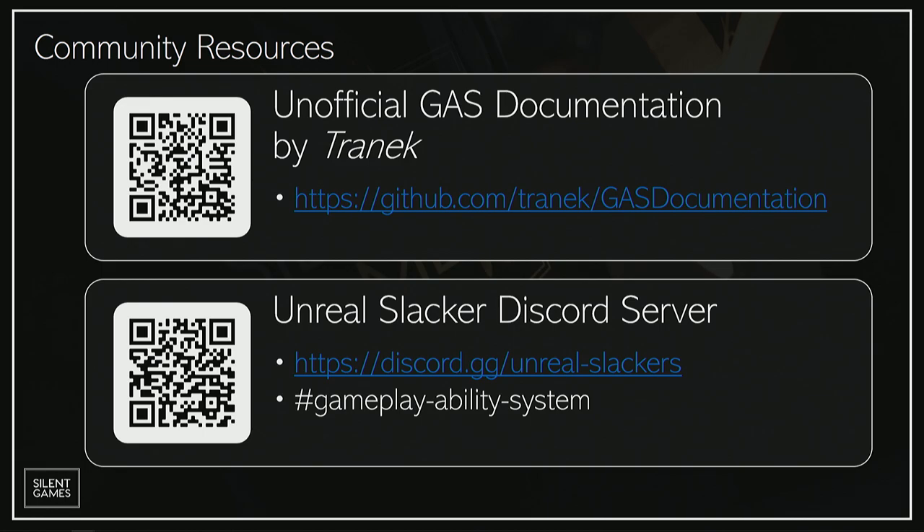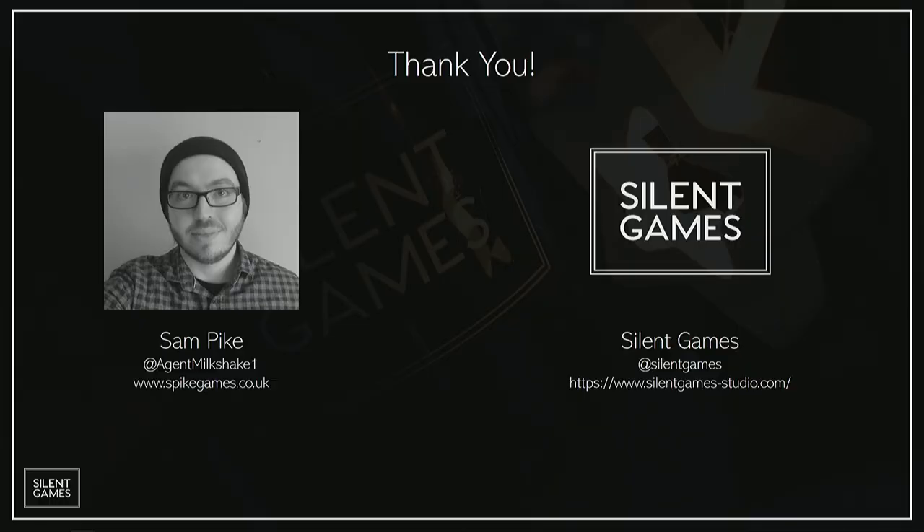Some community resources: there's a fantastic project on GitHub by a user called Tranek, under MIT license, so you're free to modify and use it in commercial products — an extremely generous and really fantastic learning resource. There's also the Unreal Slacker Discord server with thousands of developers and a specific channel for the Gameplay Ability System where people share useful information and troubleshoot each other's problems. That's the end of the presentation — feel free to follow me on Twitter and ask questions, or follow Silent Games for announcements on our next game. Thank you for listening.